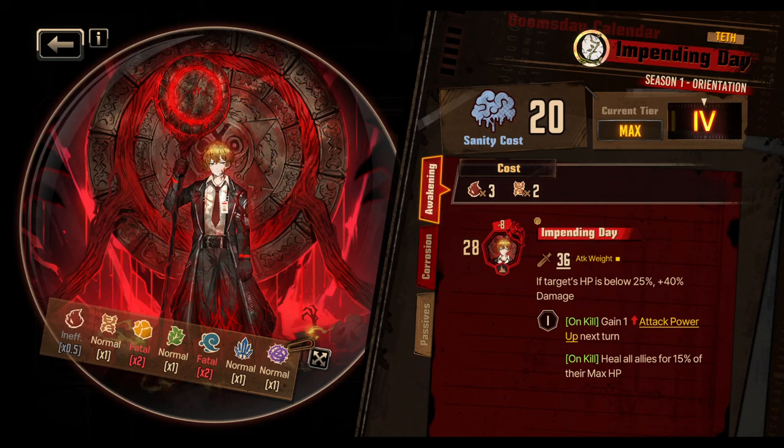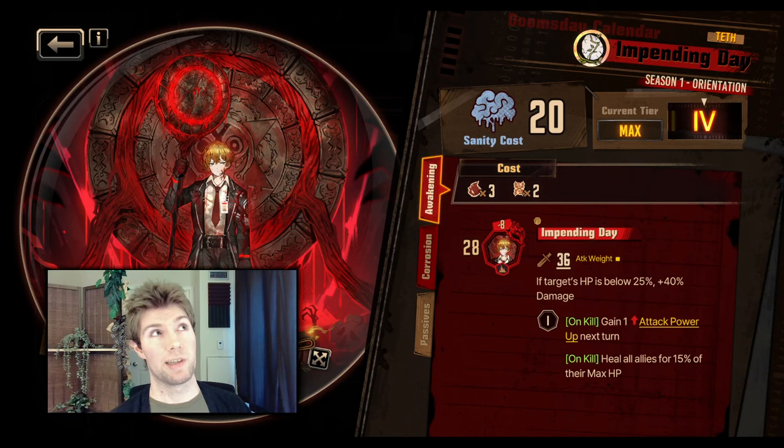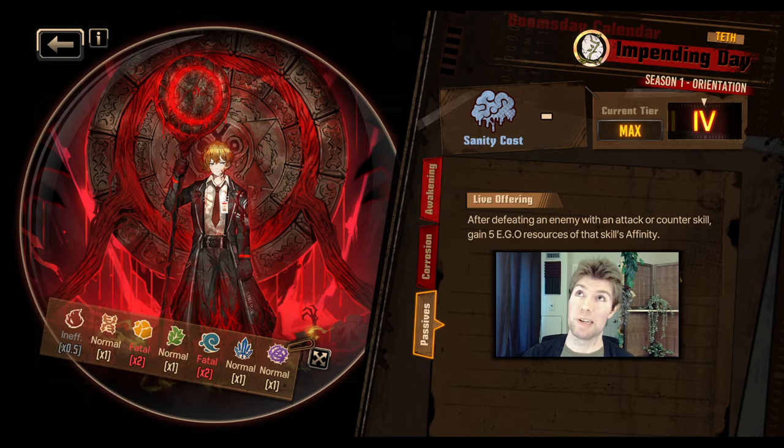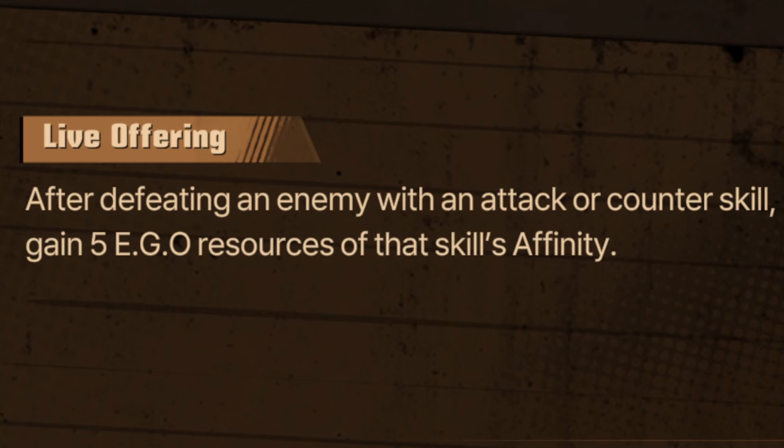Sinclair's Impending Day EGO, like other EGOs in Limbus Company, is an equippable attack, and after using it, the character who used it gets a passive that lasts for the rest of that fight. Impending Day's passive says that after you get a kill while the passive is active, you gain five additional EGO resources of that skill's affinity.